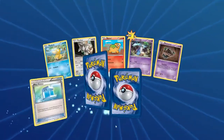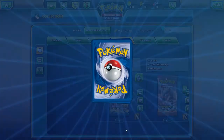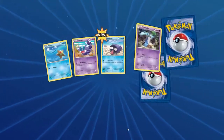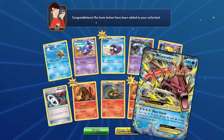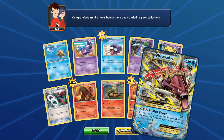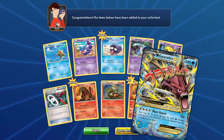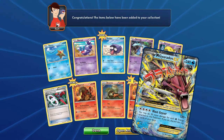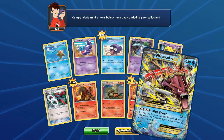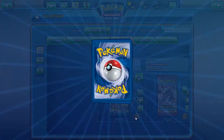Getting down to our last half dozen — making progress. Fighting Fury Belt, Pangoro again. Another pack — Scizor Spirit Link, Arcanine, and Mega Gyarados EX! To go with the two Gyarados EX's. Wow. I still really like this card, I don't care what anybody else says — it's a very nice card.